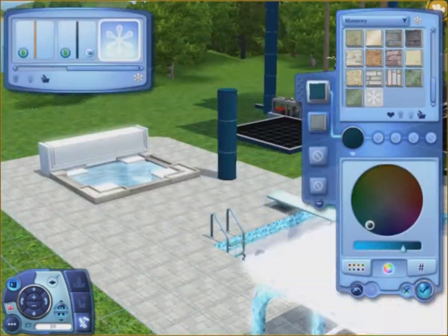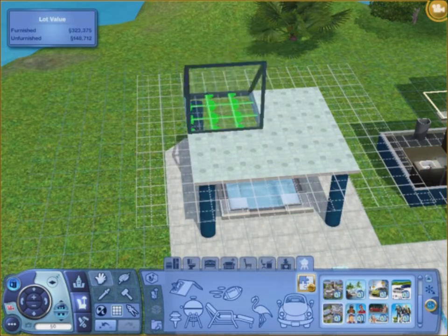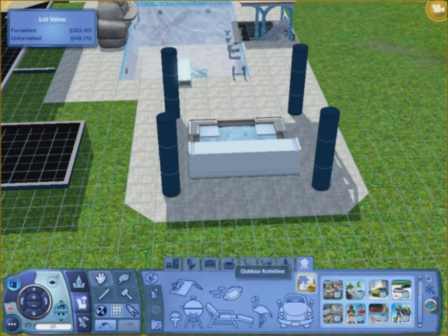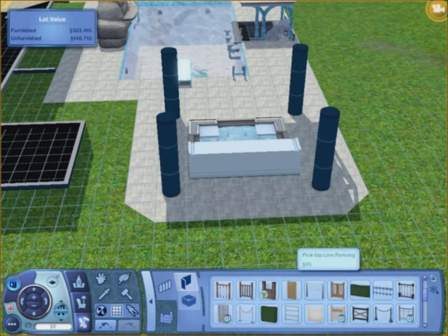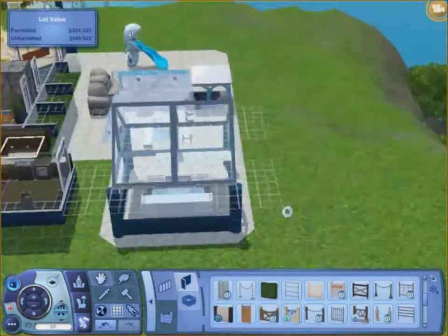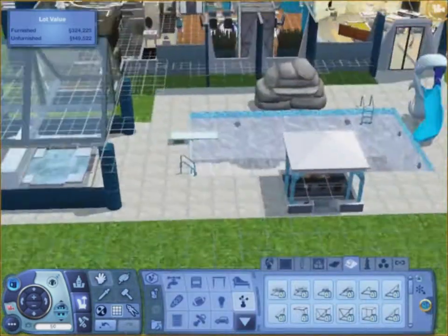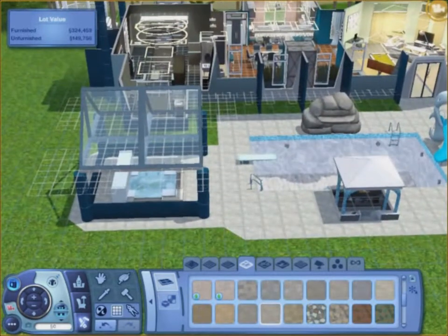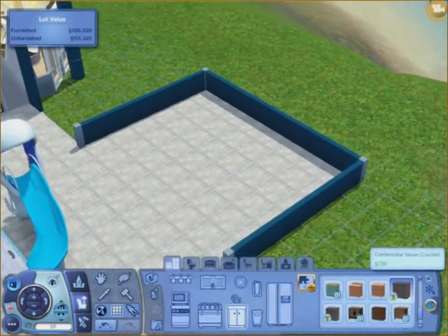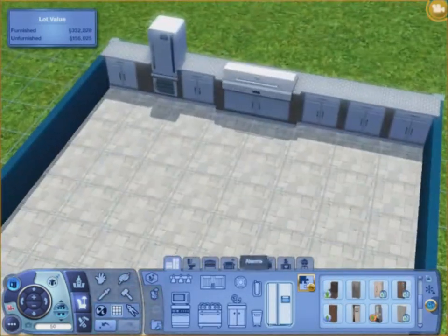I put really cool skylight stuff here — big glass triangles. I changed the wall color so I could put the pillars there and it wouldn't look weird. I changed the positioning of the skylights. I make a little grilling area over here from the Outdoor Living Stuff Pack — they have outside counters, a really nice grill, a fridge and a sink. Then I put a bar there from Late Night.